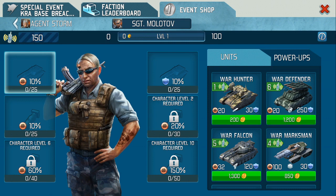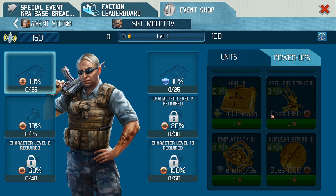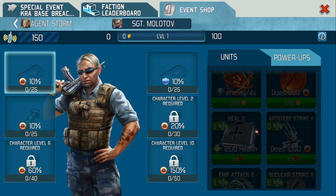Sergeant Molotov, just as background, the increases are just an increase in power-ups. Now, unless you want to spend gold stars, we're looking at hearts. That means if I've got hearts, I can actually unlock the whole lot. It's nothing advantageous, as you'll see.